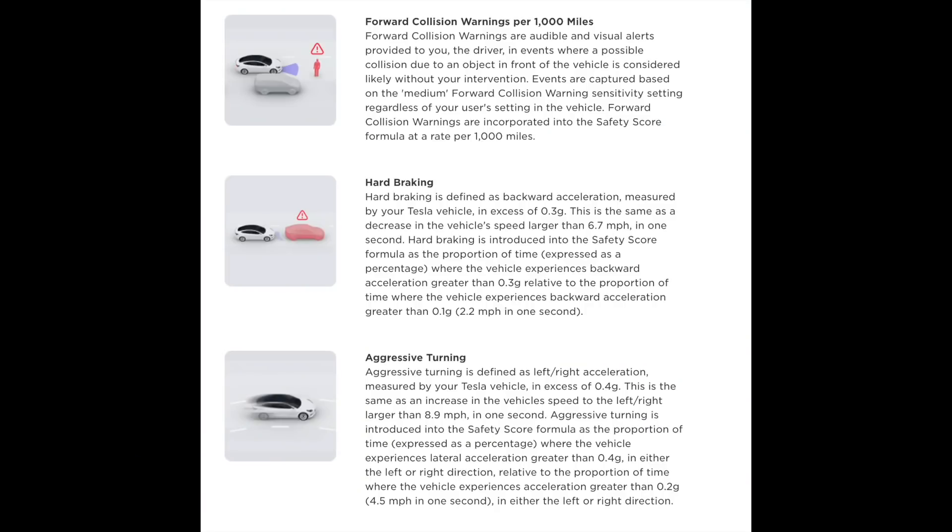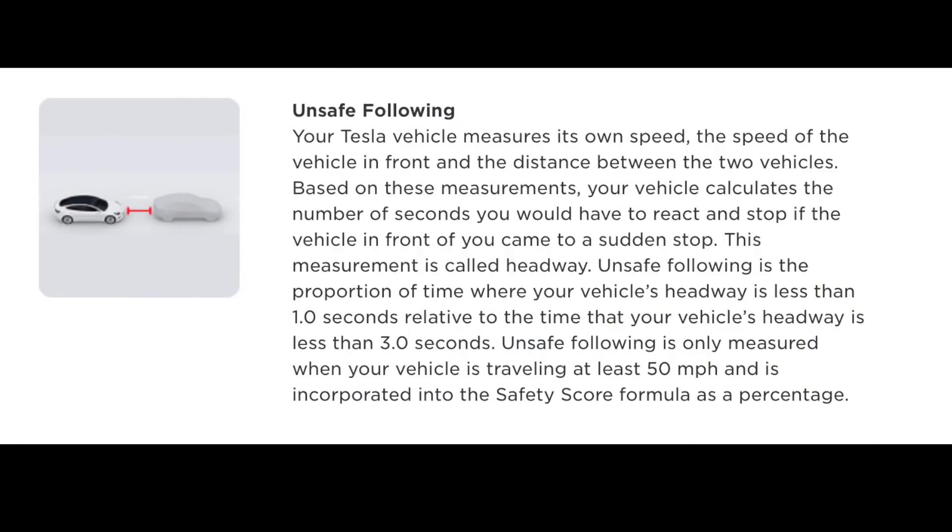So what remains? Number one, you have aggressive or too hard braking. Number two, you have aggressive or too hard turning. Number three, you have potential collision warning, which means you're approaching someone too rapidly from the rear. And number four, you have follow distance that's too close when you're above 50 miles an hour. In a minute, let's talk about the interface.